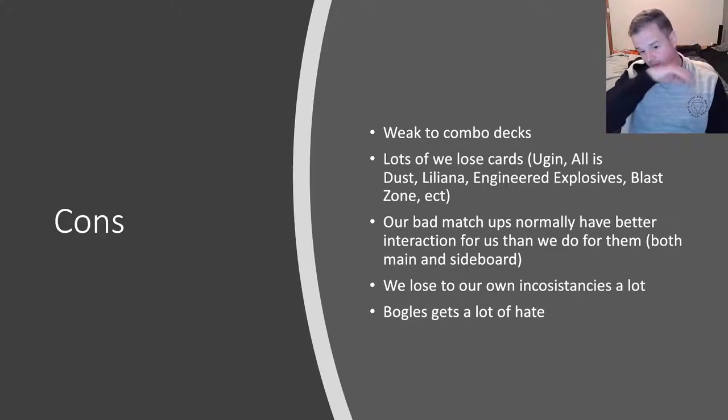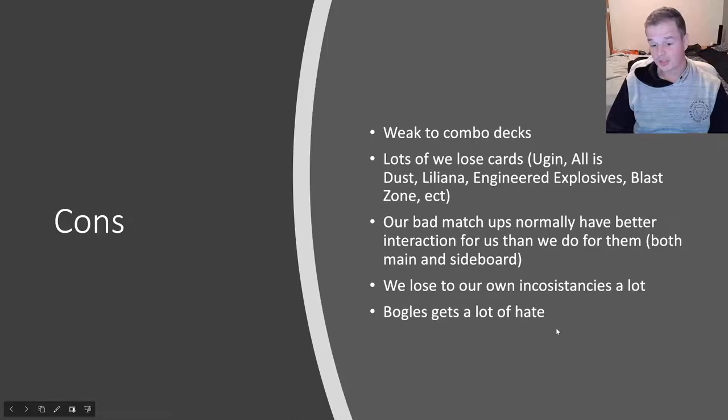The deck is also frustratingly inconsistent — you might just mull down to oblivion because you're not seeing a creature, not seeing a land, not seeing auras. We are a combo deck in a sense that we need the right combination of cards in our opening hand to actually play the game, similar to Infect. Other than that, people really don't like playing against Boggles — they'll hate on you quite a bit. But there is a lot more unfair stuff happening in Modern than what we're doing with our little Hexproof creatures. Look at Amulet Titan, look at all the decks abusing Lurrus and Mishra's Bauble. There's a whole lot of crazier stuff happening than us.